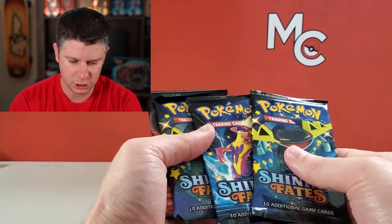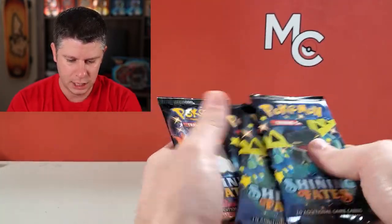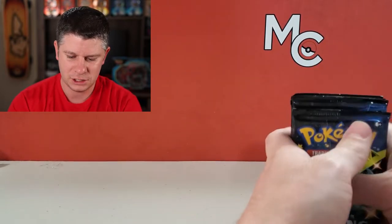Corviknight — that's where the Charizards are. And Toxtricity — that's the other place I pulled a Charizard. So that's the order we're going to go in.